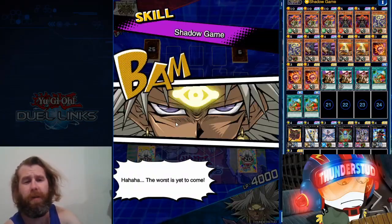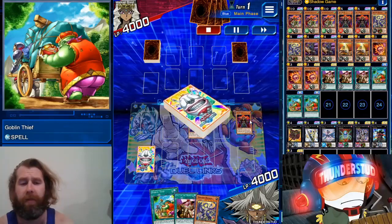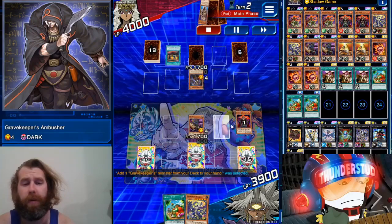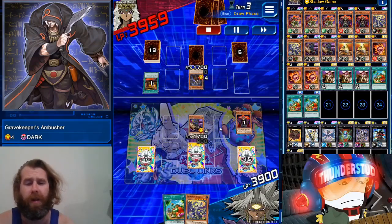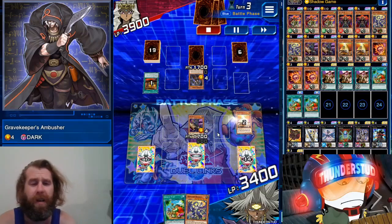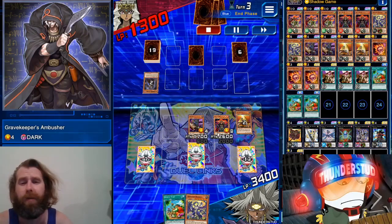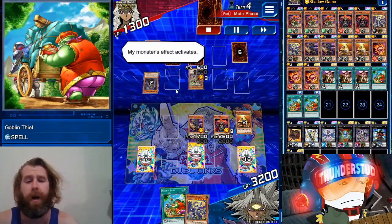Alright, here we are facing Shizu, going first. We have a Gozuki, Call the Mummy, Montage Dragon, and a Goblin Thief — officially a bad hand. So we're gonna throw away a Skull Flame and bluff our Call the Mummy. Our opponent is a Gravekeeper's user — uses Necrovalley, searches a Recruiter, sets a back row. On our turn, Gozuki doesn't want to kamikaze, so we get a Pyramid Turtle who will love to kamikaze into his 1700. That brings out our Skull Flame straight up at 2600, which runs over his little Gravekeeper.